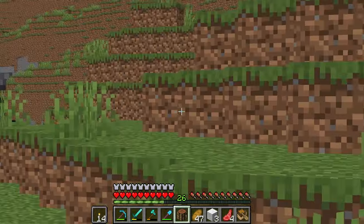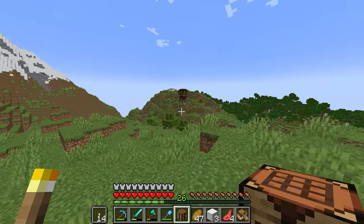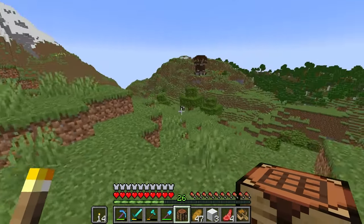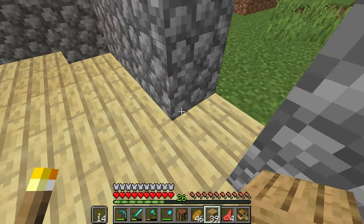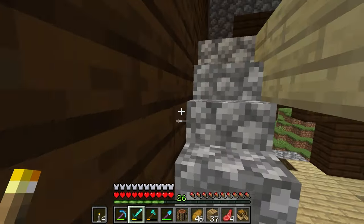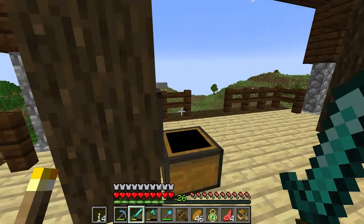Let's keep walking this direction and see what we can find. I would go into the mountains but I don't want to deal with the powdered snow. Oh — a pillager outpost! That is a cool spawn location. I just gotta get across. I don't see any uglies yet. I always want to be careful — I don't want to die out here. Oh, a nice new crossbow!